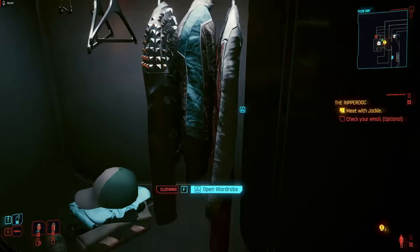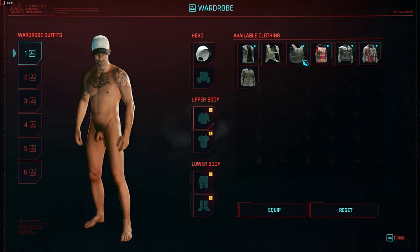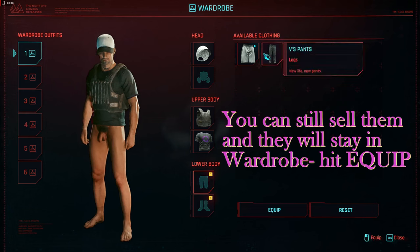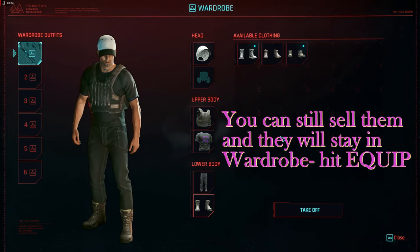Here I am at level 2 in V's apartment — I haven't even met Jackie yet. I'm going up to the wardrobe and showing how to change the way you look. The only options you're going to have are items that you've picked up, and your wardrobe options are going to increase drastically while you're out in the world.